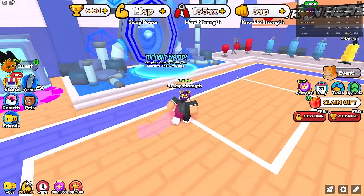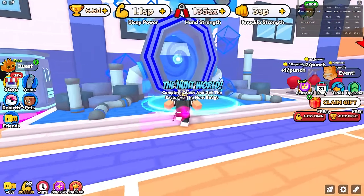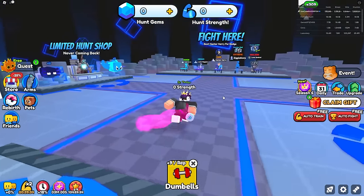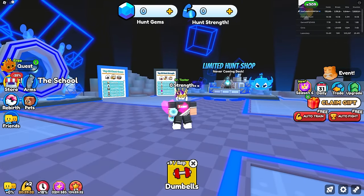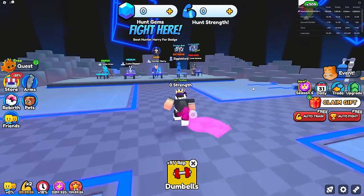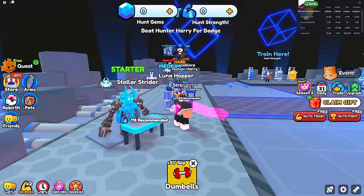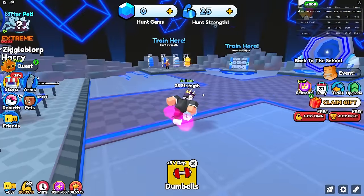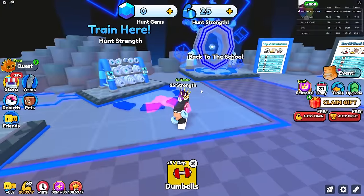Arm Wrestle Simulator got a brand new update — the Hunt World right here. It's a whole new world we gotta beat. I haven't played arm wrestle sim for a while so I might be a little rusty, but I think I can do it. It doesn't look that hard. Looks like I need only 115 strength, and every time I click I get eight — that's really good, probably because of all my game passes.